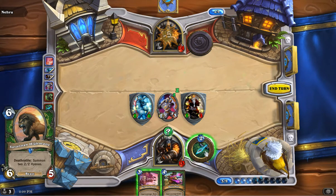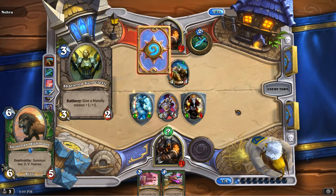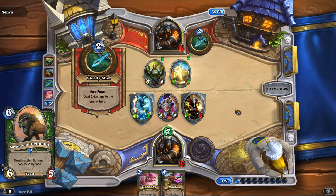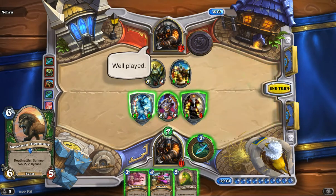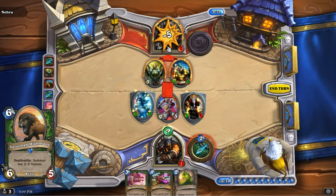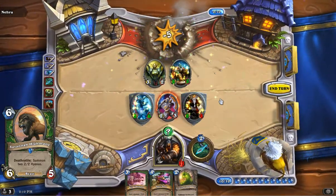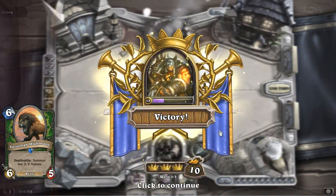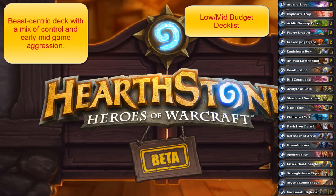To kind of round out our deck, we have Savannah Highmane — running 2 of these. It's a 6-5 creature with a Deathrattle to summon two 2-2 Hyenas, so again going with that Beastmaster theme. We like this card a lot because of the Deathrattle and the ability to buff the beast with Kill Command or use the Houndmaster on it. If they die and you've got a Scavenging Hyena out, you can buff that up as well. This card is probably the best card in the Hunter arsenal — it's on par with the Fire Elemental of the Shaman in the 6-slot. It's such a strong card you really don't have any reason not to run it.